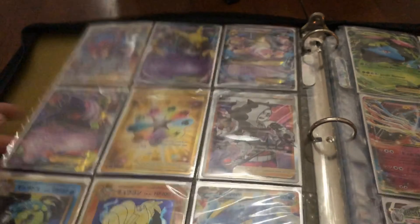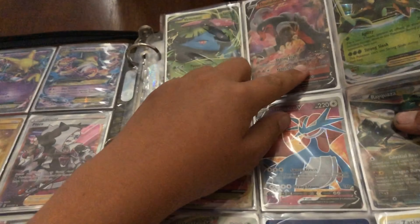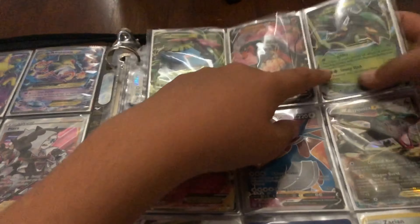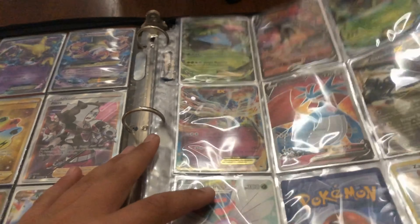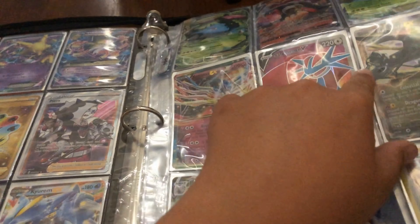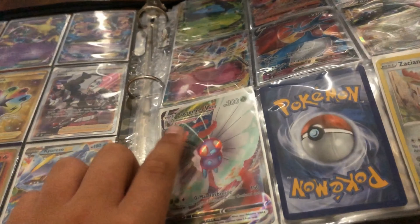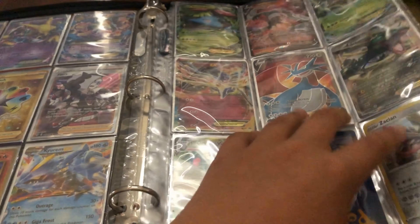Here we have Venusaur EX, Houndoom V, Sceptile EX, Xerneas EX, Salamence V, and Rayquaza EX. One of the videos going up will be me pulling this Butterfree V-Max — really good looking card right there.